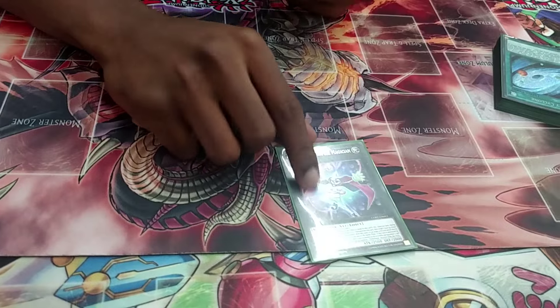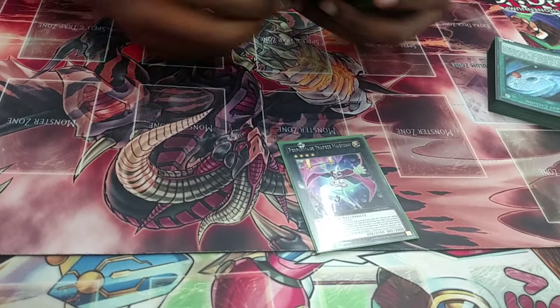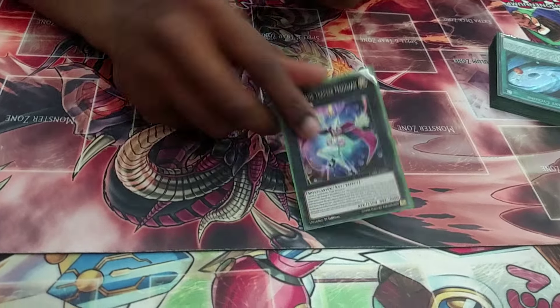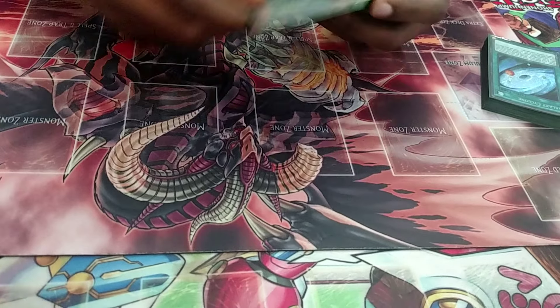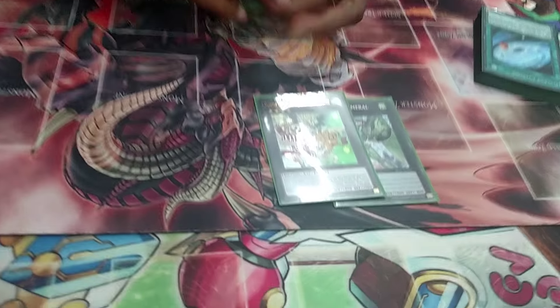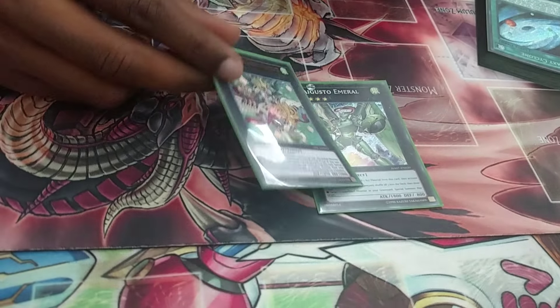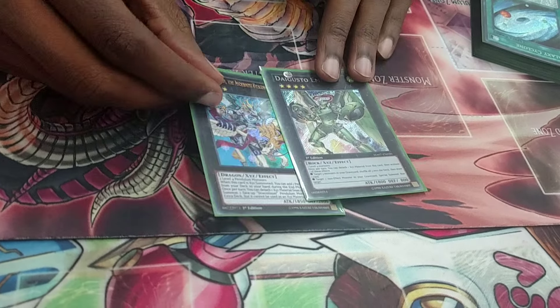I play Tramplings because all my monsters are Spellcasters and it helps with OTKs. One Emerald. One Paladin — he lets me search for a pendulum during the end phase when he's summoned, and I can also special summon a Drago Slayer.